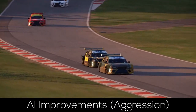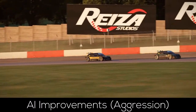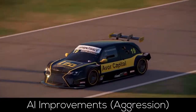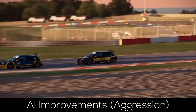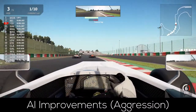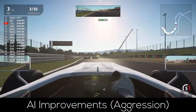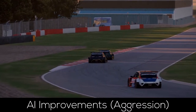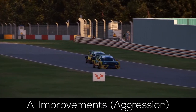Now, what would an update in AMS2 be without at least slightly touching the AI? Probably rather insignificant, especially considering the current state of AMS2's implementation. But this update seems to be a step in the right direction, as Reiza have completely reworked the AI aggression logic which caused crashes between two AI cars. The AI should now be able to better judge whether an overtake is possible going into the next corner, and back out of a planned move again if necessary.